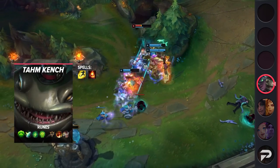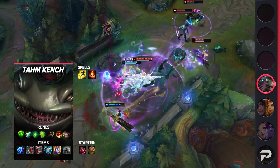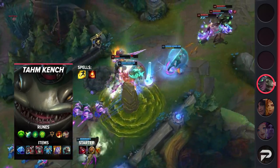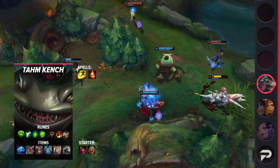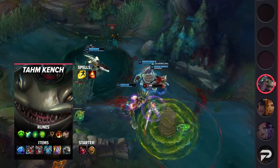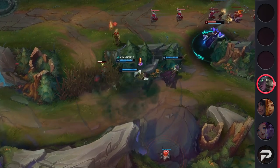Tahm Kench will be your farming champion, so he'll be taking Flash and Ignite as his summoner spells. For runes, you'll be taking Guardian, Shield Bash, Second Wind, Unflinching, Triumph, and Alacrity. If you're facing another melee support or someone like a Yasuo AD carry, you can take Grasp instead for easy procs — remember your tongue lick also procs Grasp. These runes will let you keep Senna alive while also letting you deal a ton of damage to the enemy carry. For your items, you'll be picking up Frostfire Gauntlet, your choice of Plated Steelcaps or Merc Treads, Thornmail, Force of Nature, Randuin's Omen, and Titanic Hydra.